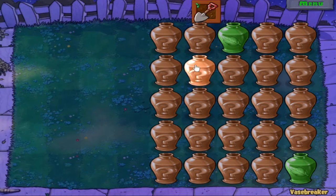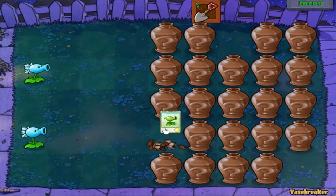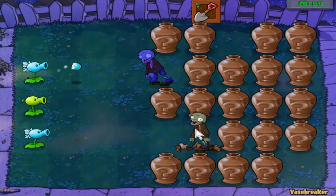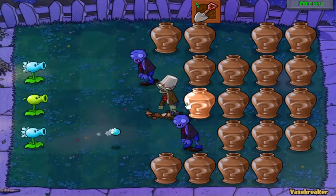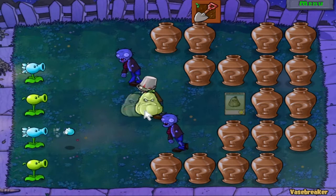It follows the same rules of Vase Breaker that story mode did. The green vases will always have plants in them. We're just going to open the vases slowly so we don't overrun ourselves. We got a bucket zombie in there — let's try to find a squash. There we go.